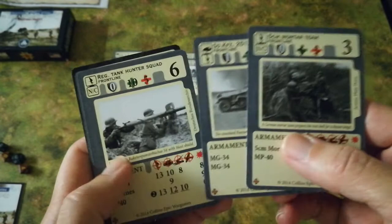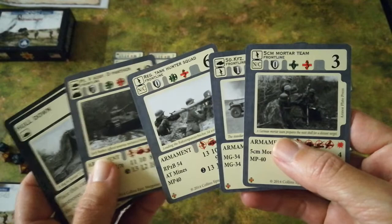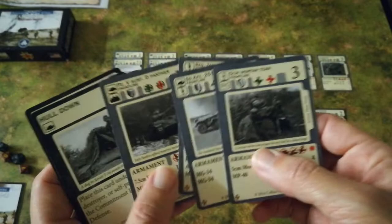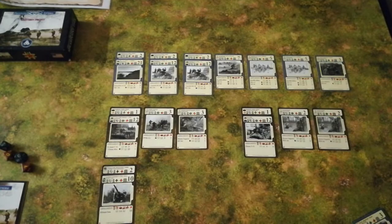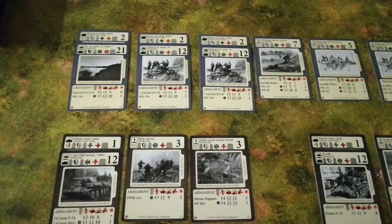The Germans have gone for a fairly mixed bag. Most of their units are veteran or experienced, so they've gone for a fairly heavy infantry contingent. Although there is a tank ready to come in, they do need a crew for it. It's been a bit of painful decision making over what to have ready, and some appropriate cards to help their tanks. Now I'm going to zoom in so we get a slightly clearer view of what's happening in the front line.